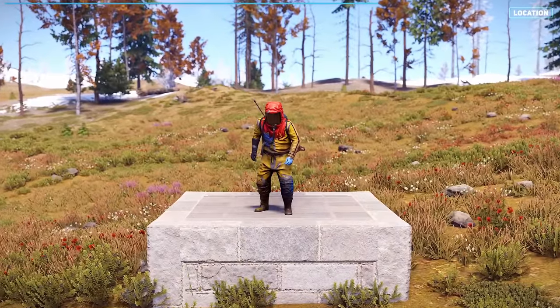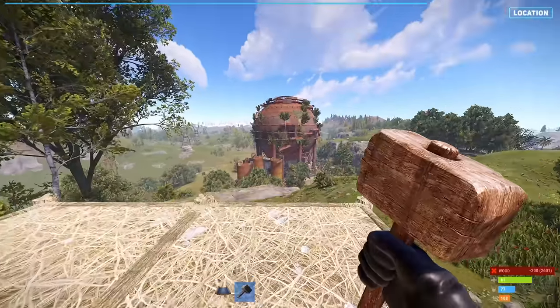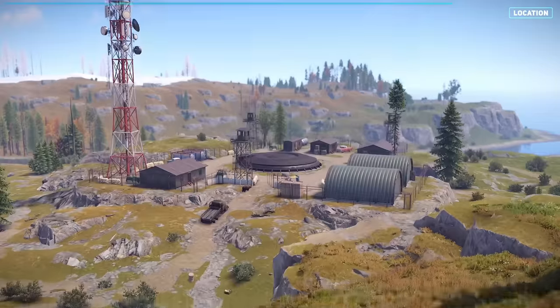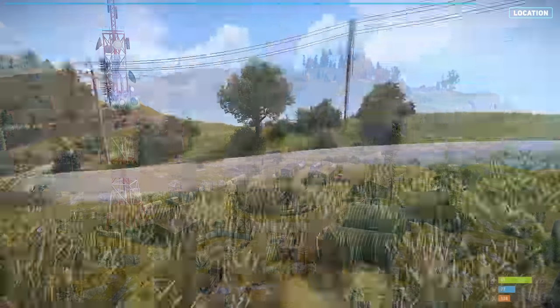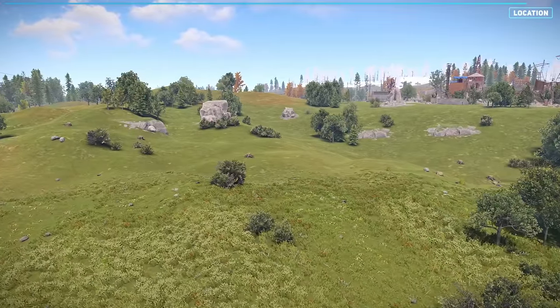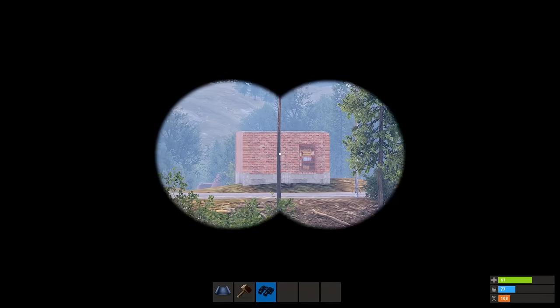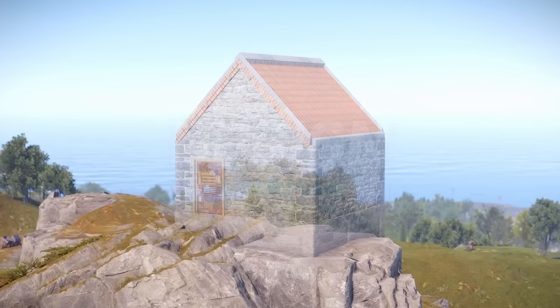On the other hand, if you're more active and enjoy a bit of action, you might want to build closer to lighter monuments like the dome, power plant or missile silo. However, it's still a good idea to avoid building near roads or open spaces. Remember, every person who sees your base is a potential threat.